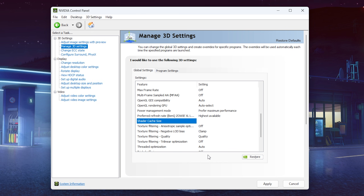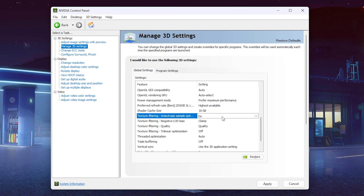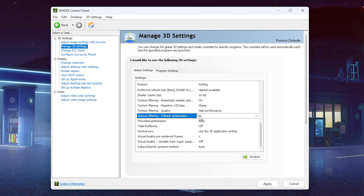Shader Cache Size I always set to 10 GB — that's the sweet spot. For Texture Filtering Anisotropic Sample Optimization, you want this on, as it will actually improve FPS in games. Texture Filtering LOD Bias only matters if you're changing the level of detail, which could be useful for potato graphics in Fortnite for example — most games don't need it. Texture Filtering Quality is very important — put this on High Performance. Texture Filtering Trilinear Optimization should also be on. Both of these help textures load faster, which may reduce quality slightly but will improve FPS.